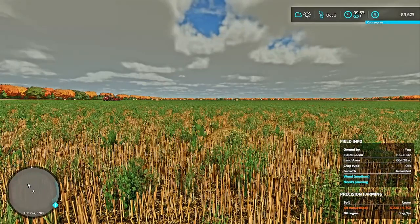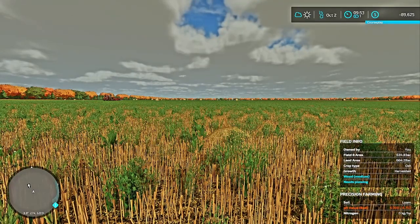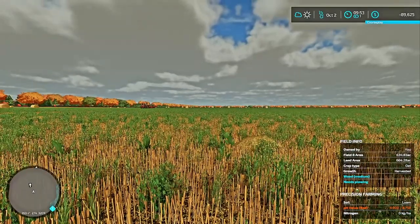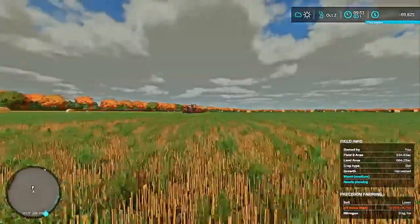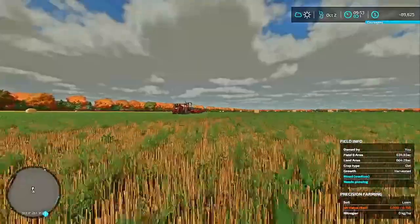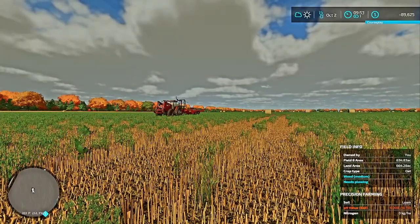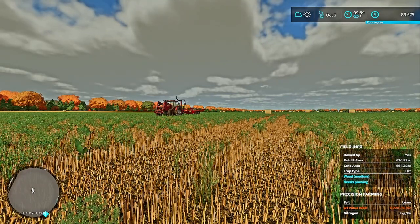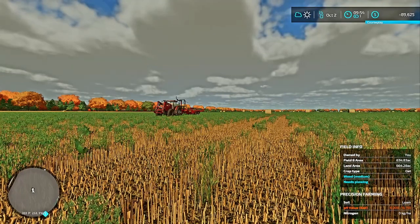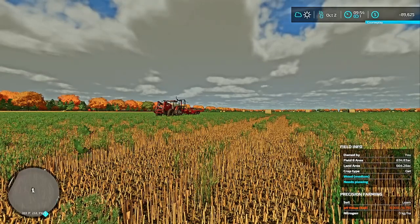I've been working on this huge field with all these round bales. I am using the John Deere 560M round baler with custom bales and Cunningham's version of the round baler and his bales along with his bale loader. This is how we're going to make AutoDrive and Course Play work together to grab these round bales and take them to the sell point.